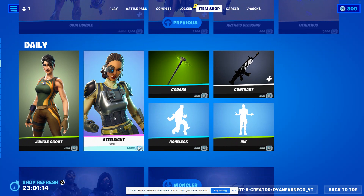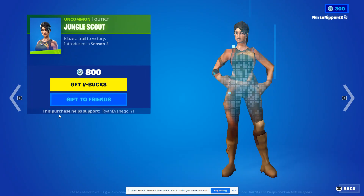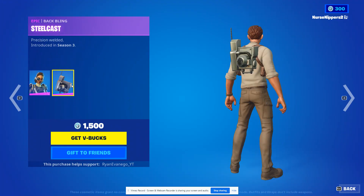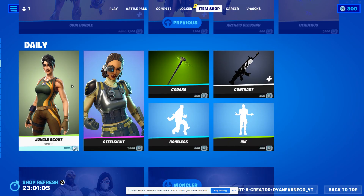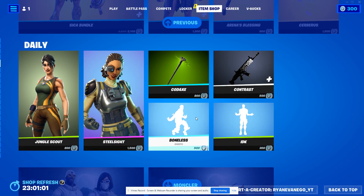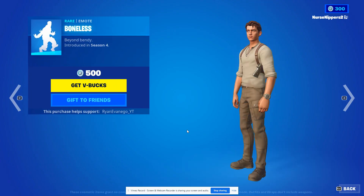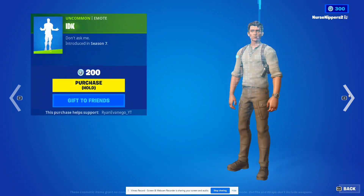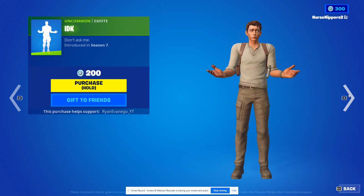We've got Jungle Scout — she does not come with a back bling. We've got Steel Sight, she comes with the Steel Cast back bling. We've got the Code Axe harvesting tool, the Contrast wrap, the Boneless emote, and the I Don't Know emote.